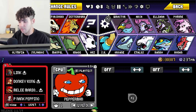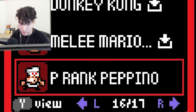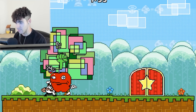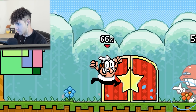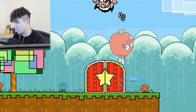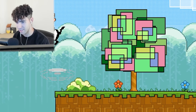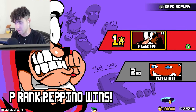Now let's see how powerful the Pepperman CPU is. To fully test his limits, we're going to be using P-Rank Pepino — a hacked version of Pepino not available in the workshop; we made a whole video on him. The Pepperman CPU doesn't seem to have an advanced AI — it feels pretty normal. Now let me demonstrate what P-Rank Pepino can do. I have infinite jumps and basically no cooldown on anything. Bye-bye, Pepperman. Pepperman might have an incredible moveset, but the CPU does not take advantage of it.